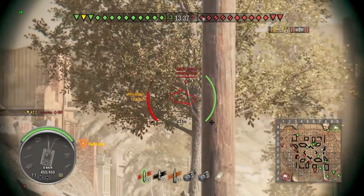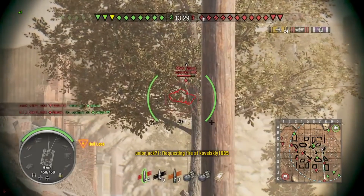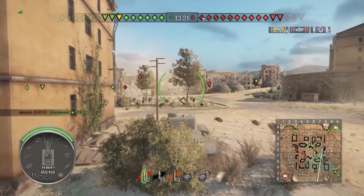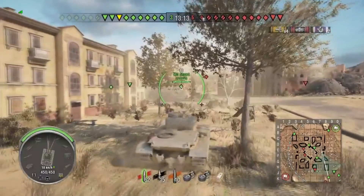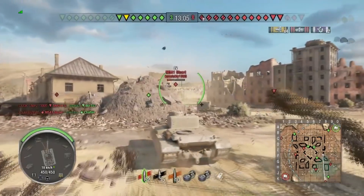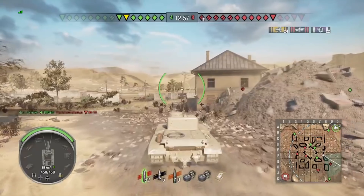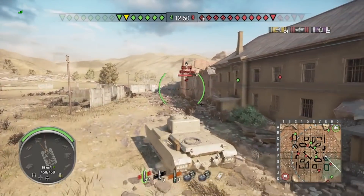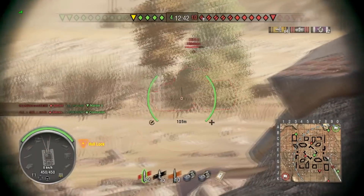He's aiming for the M5A1 Stuart and tracks him on the hill, but for some reason decides not to shoot further. The AT2 has a 6-pounder or 2-pounder — one or the other — with an absolutely ridiculous rate of fire, firing like every two and a half seconds. With a gun rammer, vents and tea and pudding you can bring that down even more. He's unable to secure the kill on the Stuart but focuses his attention to the KB1S. His team isn't doing well — it's 8 to 4 to the enemy — a very perilous position.